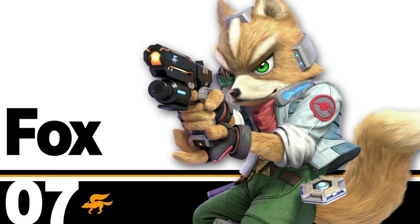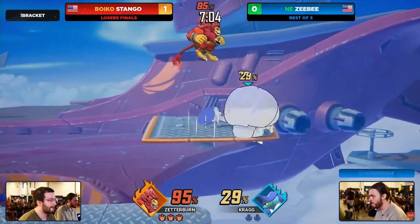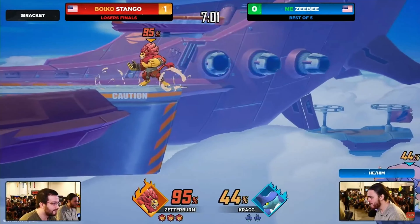Number 5: If you like Fox, Wolf, and Mario, play Zetterburn. Zetterburn has Wolf's down air, Fox's crazy speed and shield pressure, with a Shine that's basically Melee's version — even though this is an Ultimate video.